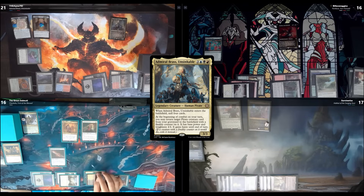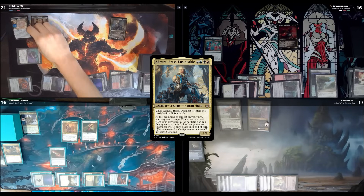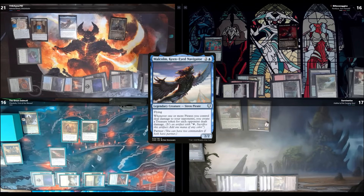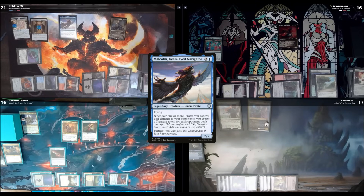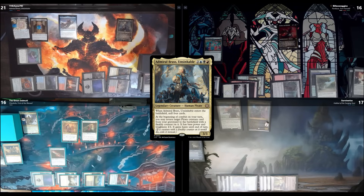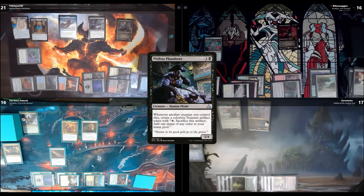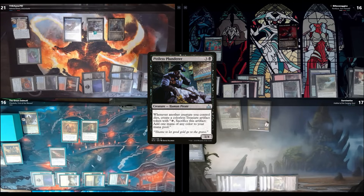I tap 3 and sacrifice a treasure to cast Malcolm. Good treasure generation. Then I move to combat — my commander triggers. Do you even have anything in your graveyard? Yeah, I do. Bring back Pitiless Plunderer — more treasure! I sacrifice the other treasure and one of the maps and have Pitiless Plunderer explore. There was a land on top so I'll draw that. I'll pass the turn.